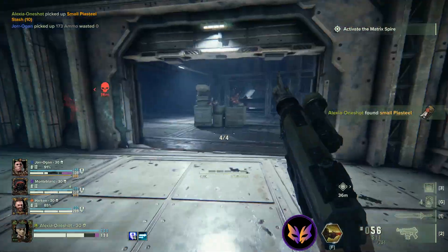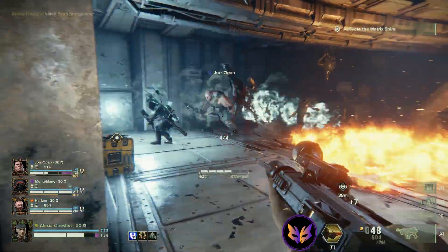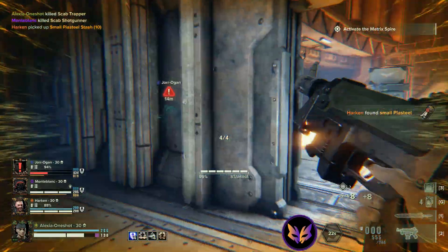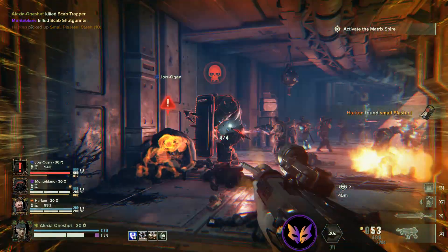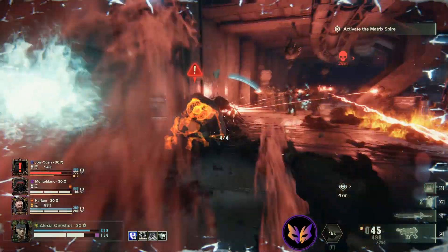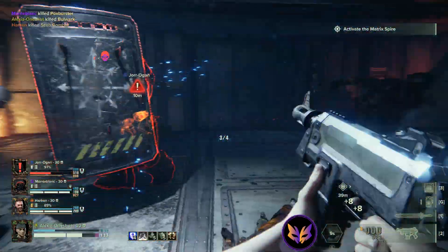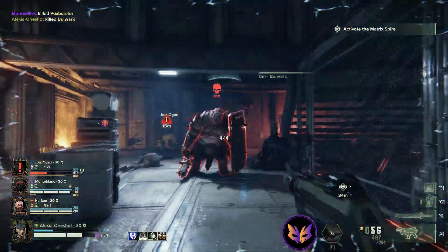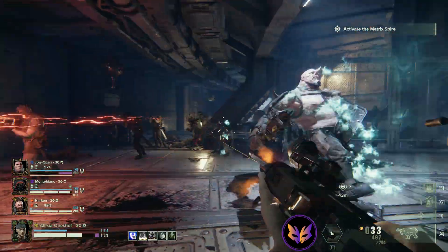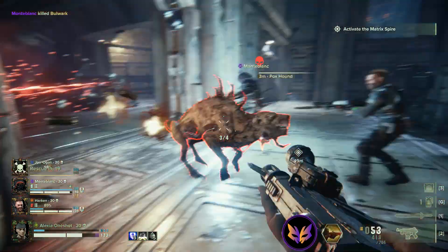No point in wasting a grenade — bleed stacks are only good if things can stay alive for a while. Grenades won't knock back this quantity of shooters, and this plague ogryn is going to get that teammate killed. Nothing I can do about that — I just couldn't deal with all those shooters quickly enough.